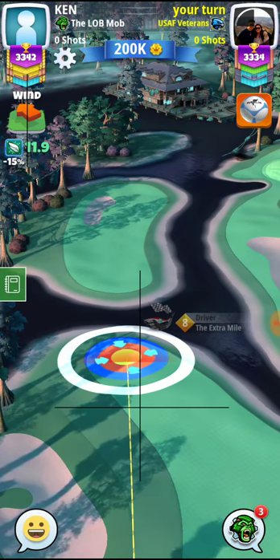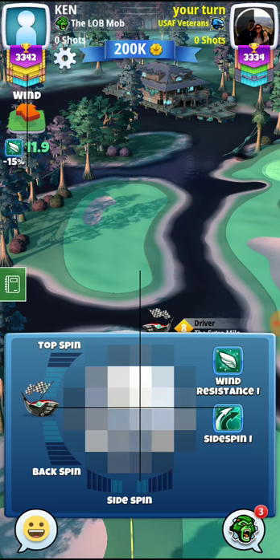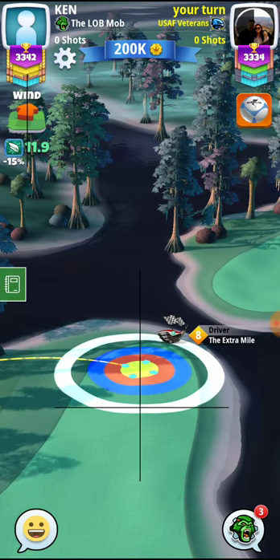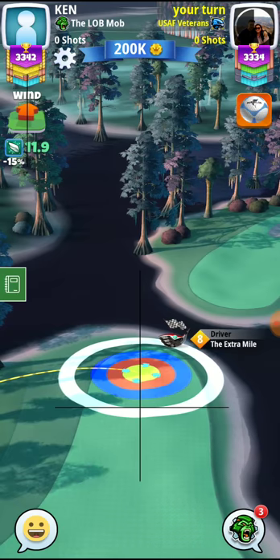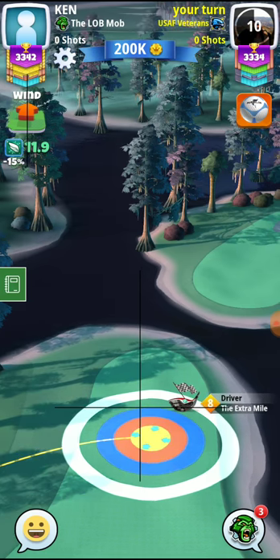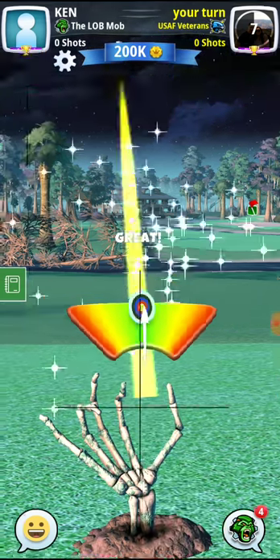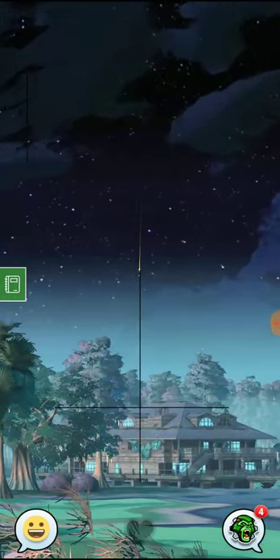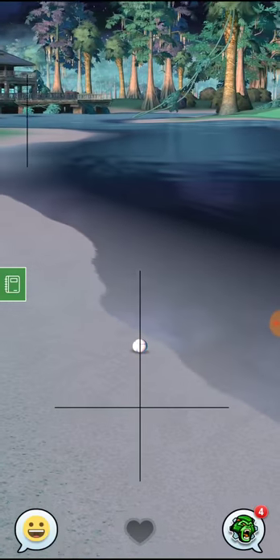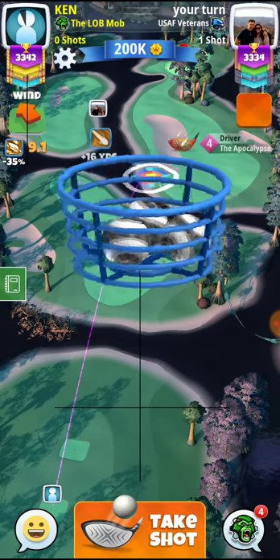I wonder if I can get the green. Since I don't have anything to worry about — I'm not gonna qualify today — I'm gonna go for the green. Let me take a peek at the shot when it's my turn. I think we might be able to go for the green; if not, we'll go over to this fairway.